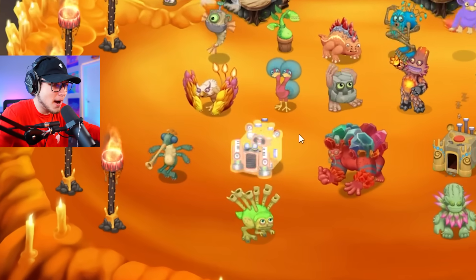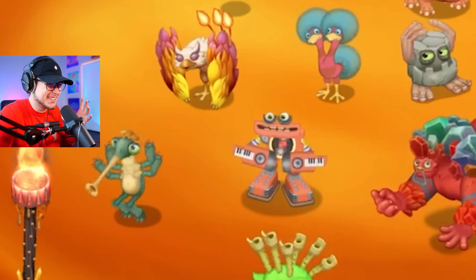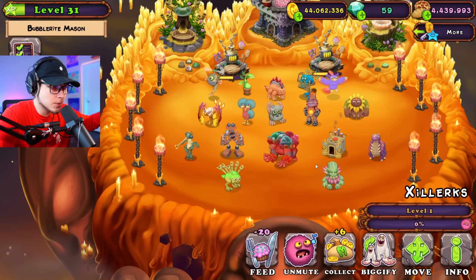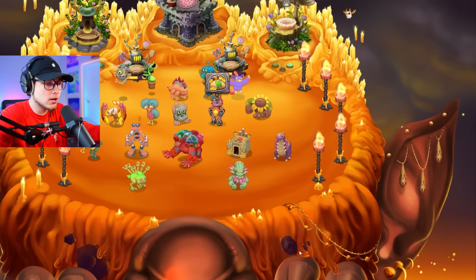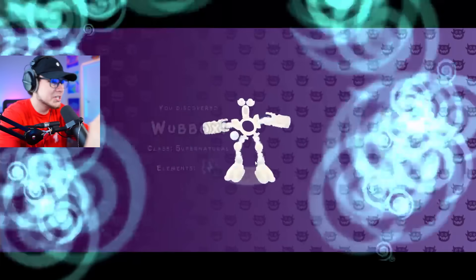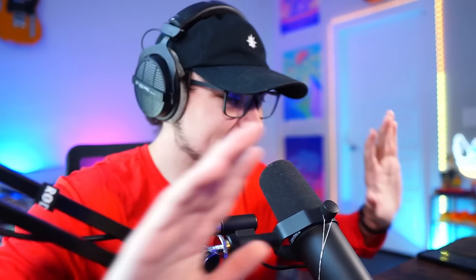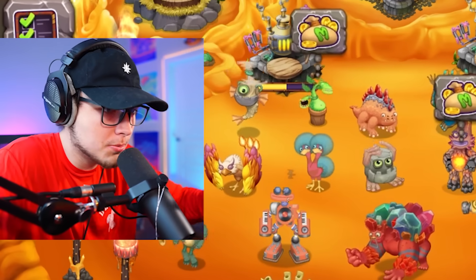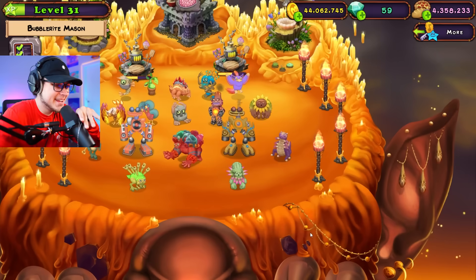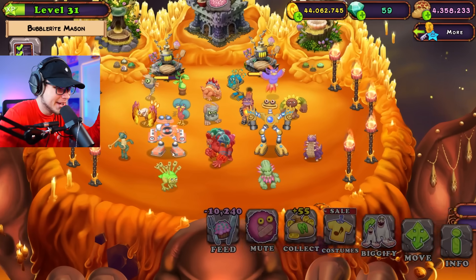Here we go — we're going to go ahead and power up Rare Wubbix. He looks so cool. That orange is going to match the Firehaven orange so well. Actually, we're going to mute him. Let's go ahead and awaken our normal Wubbix as well. That animation is so sick. I already know these guys are literally about to blow my mind. Let me mute them — I want to get them both to level 10 so we have them nice and big. And now we're going to unmute them. Wubbixes on Firehaven — let's hear what they're going to sound like.